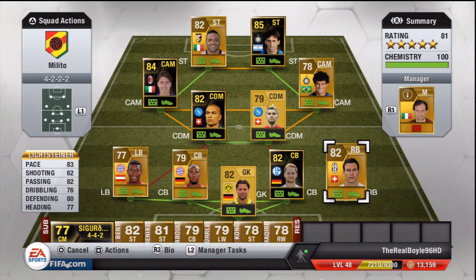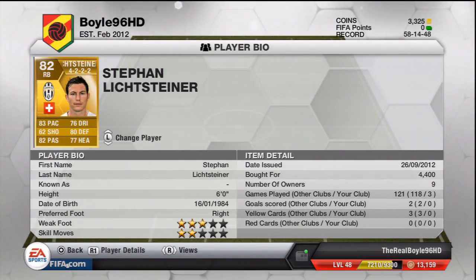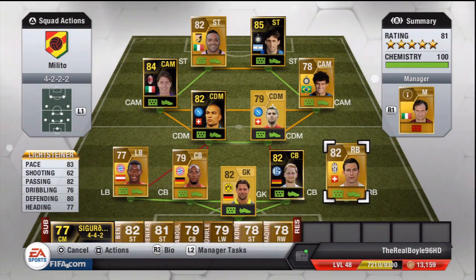At right back I have Lichtensteiner — I think that's how you pronounce it. 83 pace, 76 dribbling, 80 defending, 77 heading, and 82 passing. This guy is a perfect right back — can defend, can go forward, can do everything. Has a bit of pace, can pass the ball, can dribble, can defend, and for 4k he's just a fantastic player overall.